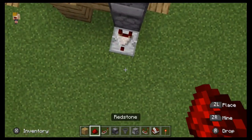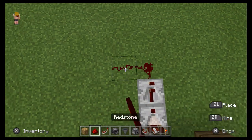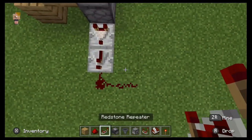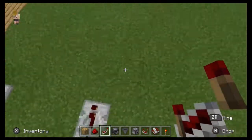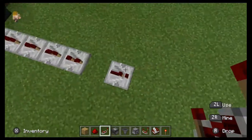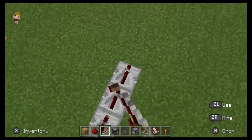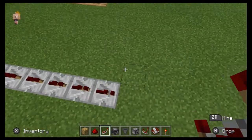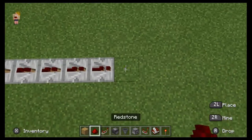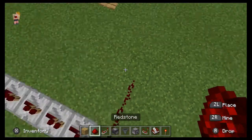Now you are going to put a repeater behind this so it can make the pulse go farther. Redstone dust here, and then you're just going to put almost all of your repeaters in a line like I'm doing. You can make it longer or shorter depending on how long your build is going to be. So basically if your build is this long, then you're going to follow along like this. Now you're going to put your redstone dust here and extend it out.